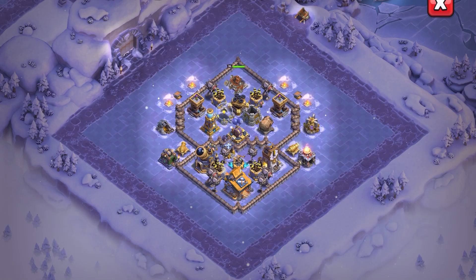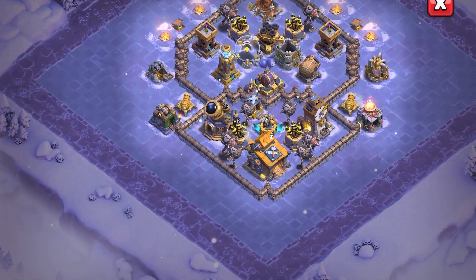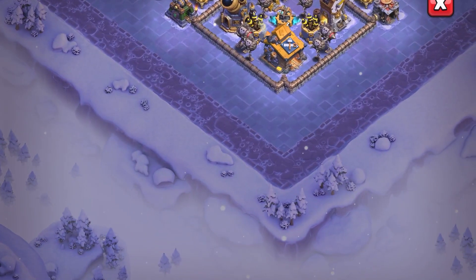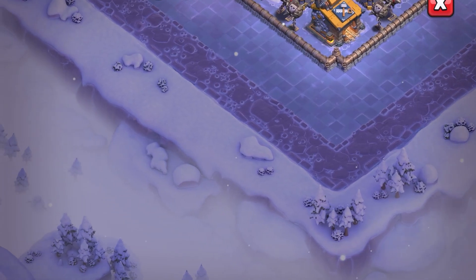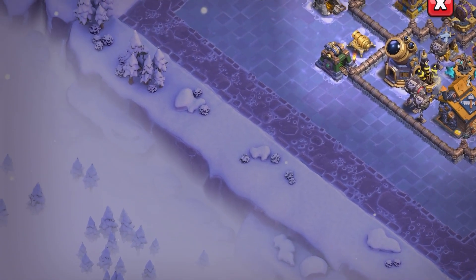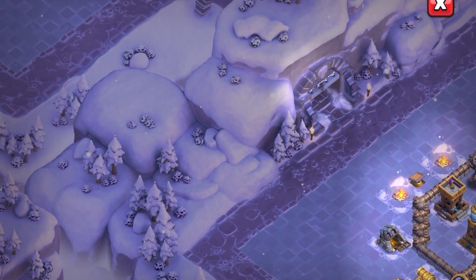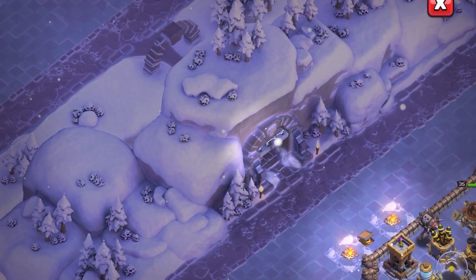Okay, let's go to the scenery. We have the Of the North scenery — it's just like the icy or snow day scenery in the main village, but the tiles look cool on this side. The boat got a new icy theme, so that's good.